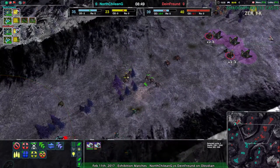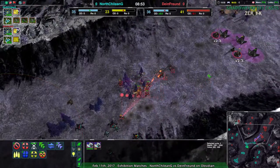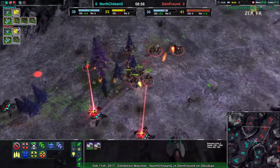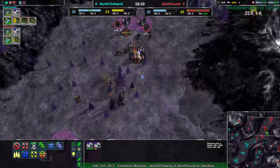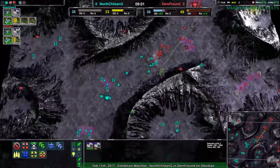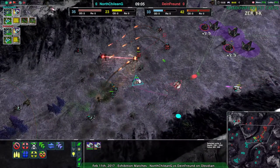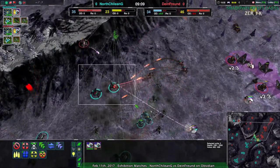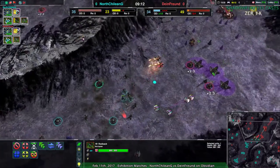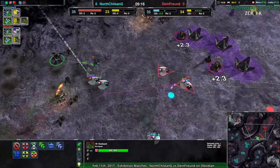While North Chilean G has not completely managed to do much into the main front yard of Dynethroind, Dynethroind's still not able to push anything back. Now, at this point, Dynethroind is getting their own rapiers — they finally got their gunship plant. They should be able to fight roughly toe-to-toe, but it's still tricky. The tarantula here is the main thing actually giving North Chilean G a hard time.